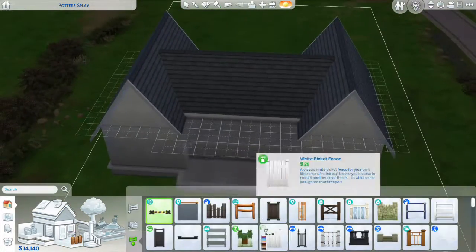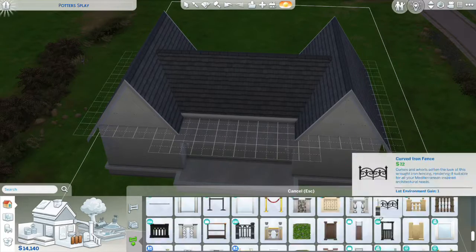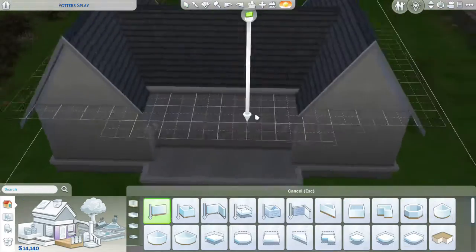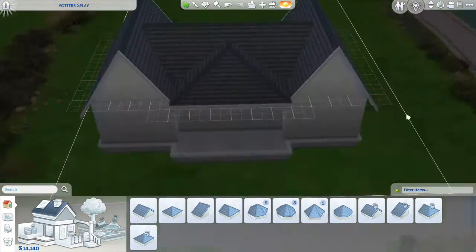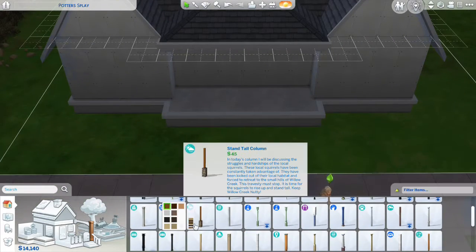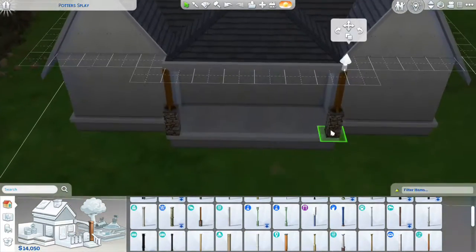If you want to download this house, it's on the gallery — it's completely finished. You do need to make sure that you have bb.moveobjects on because it is heavily used in this build.